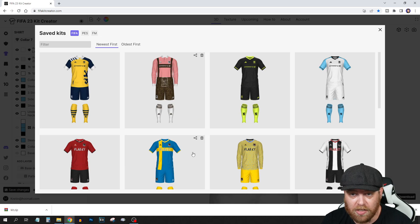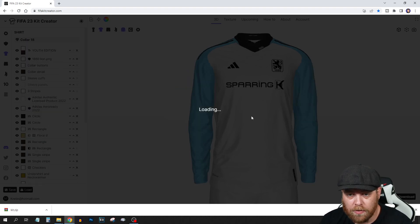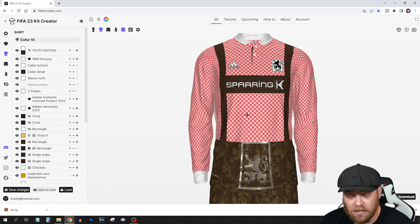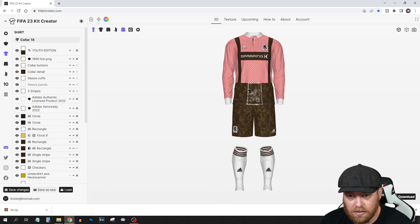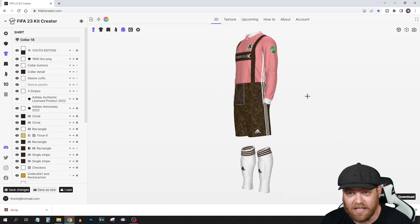For an example, if I load this year's goalkeeper kit for season number six — this is a big kit. He's got a lederhosen on. So that's how crazy you can get if you wish — it's completely up to you.